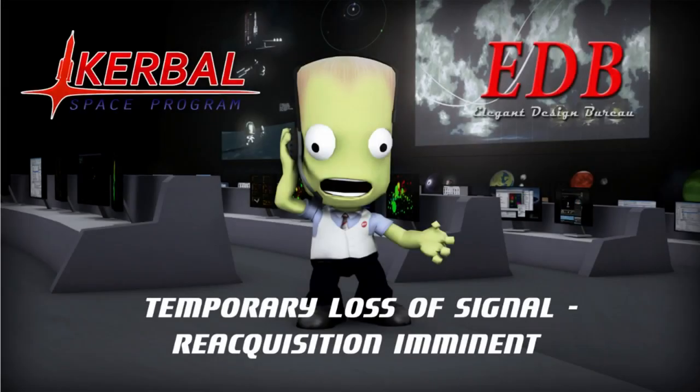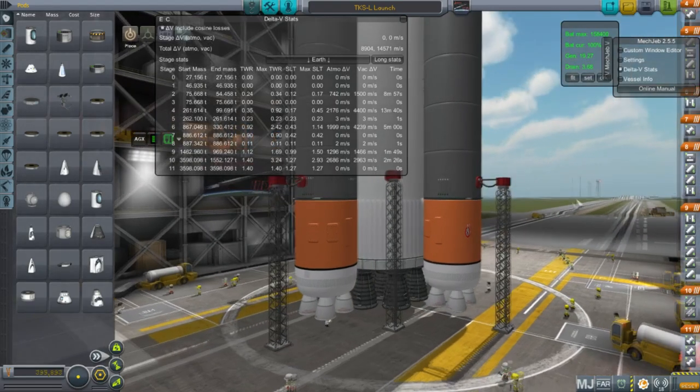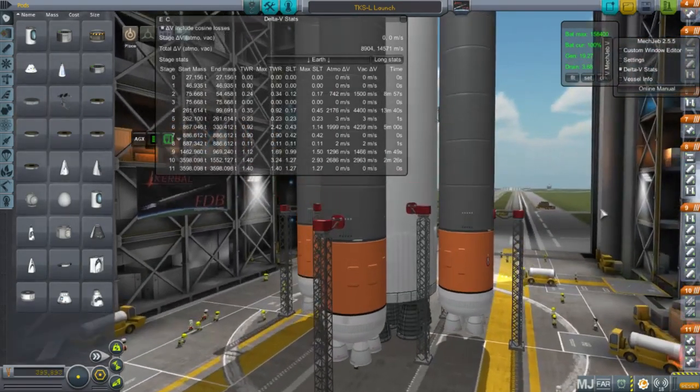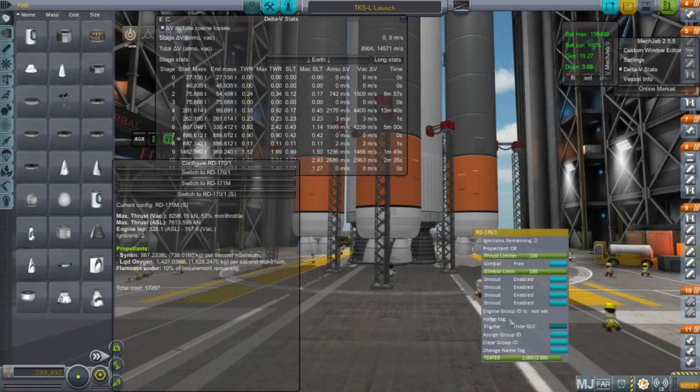Hello everyone and welcome back to Solar System Colonization. This is post commentary on the missions conducted during the livestream on February 7th. This is on the Realism Overhaul set of mods for Kerbal Space Program, so we're operating on Earth in the real solar system. The mod list is in the video description. This stream focused on the launch of a lunar station and lunar lander created by viewer Aeronym, launched on a special launcher built for it.